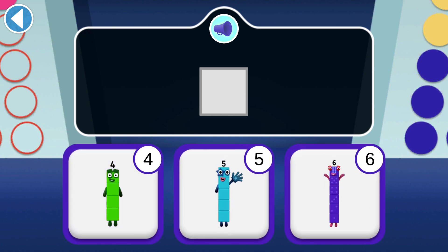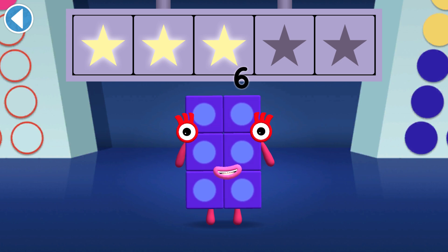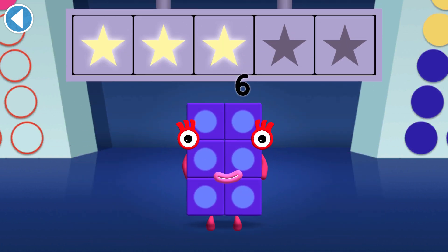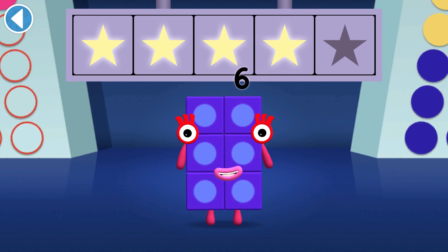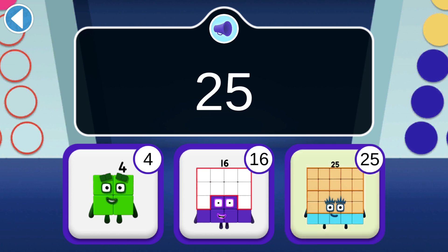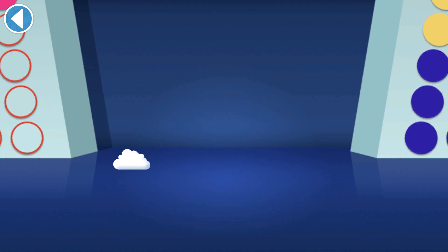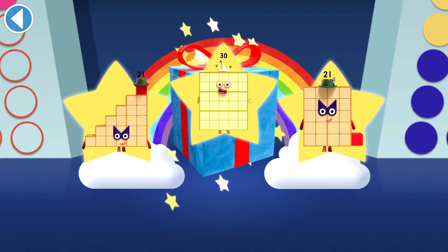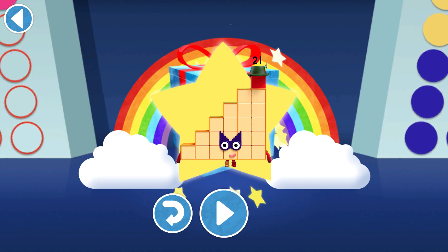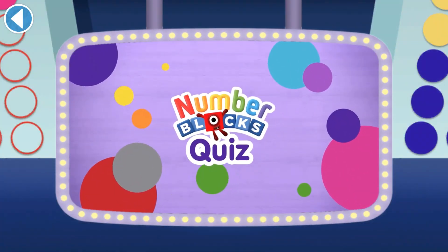You've won three super shiny stars! What do you add to 20 to make 21? Hooray, you won four super shiny stars! 25 joined Square Club — can you find her? You've won five super shiny stars! Well done, you've unlocked a sticker. Which sticker will you choose? You can choose another sticker next time — try to collect them all! Play again to unlock another sticker.